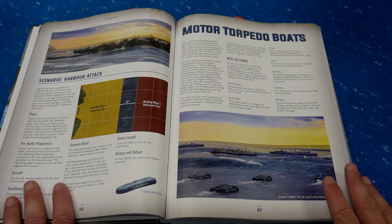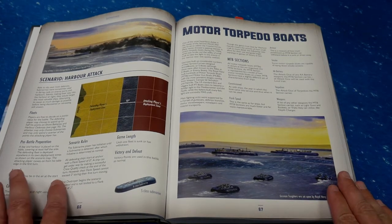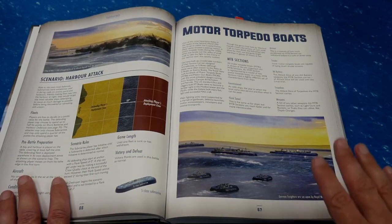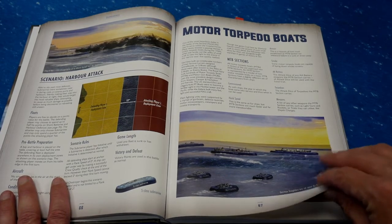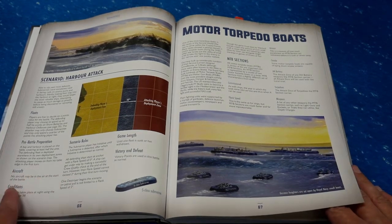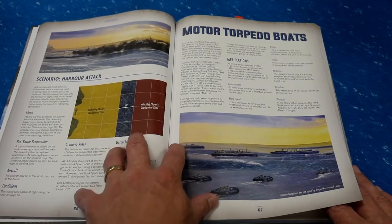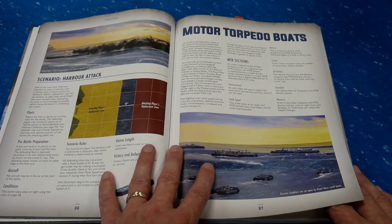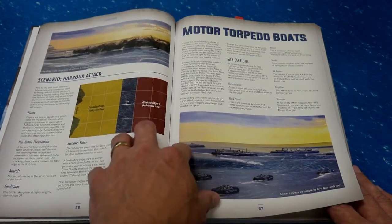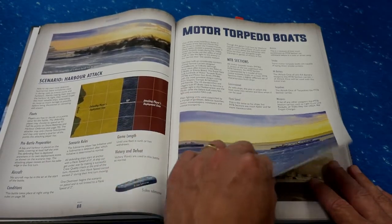All the ships and submarines in the game have cards with statistics and all kinds of information. Air flights and MTBs do not — it's basically one hit and they're gone. So all of the rules for airplanes and motor torpedo boats just come from this rulebook. They're not going to be in the base rulebook that's in the two-player starter. You're only going to get those rules here, though there are some places online — but you're going to want this book to reference while you're playing.